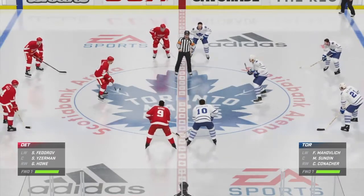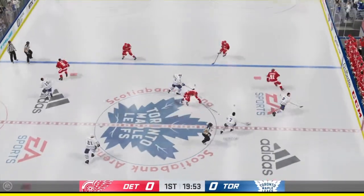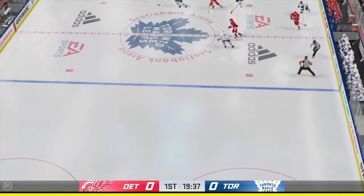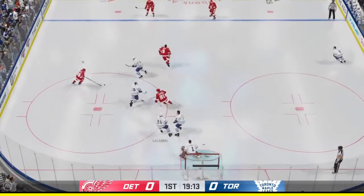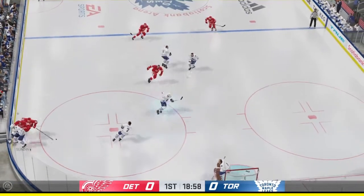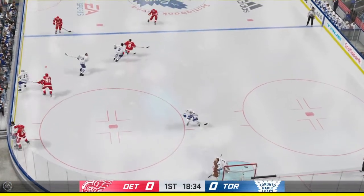Opening faceoff is just seconds away. The Leafs start with possession as we are now underway. The Red Wings get a hold of the puck along the boards — it's a two-on-one. Sends it over, can't catch! Puck picked up by Salmon, pucks it away and is down the attack. Manages to hang on. No quarter given here as they battle for the loose puck along the boards.